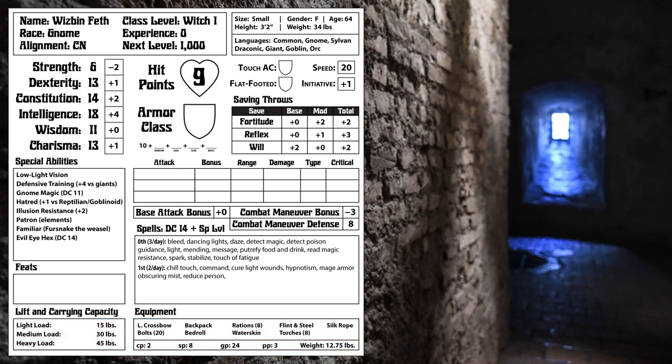Now that we have our equipment, we can calculate our combat stats. Since we have no armor, our armor class is just 10, plus 1 for Dexterity and 1 for size. Our touch AC is the same because we're not wearing armor, and our flat-footed AC only gets the size bonus. Our modifier to attacks with our crossbow and ranged touch spells is plus 2 — 1 from Dex and 1 from size. And our modifier for melee touch attacks is minus 1 — minus 2 for Strength and plus 1 for size.